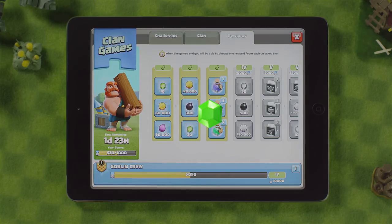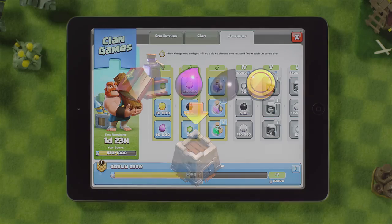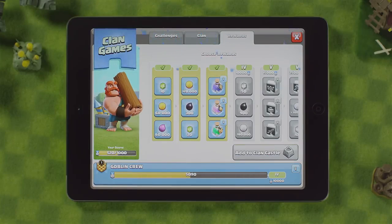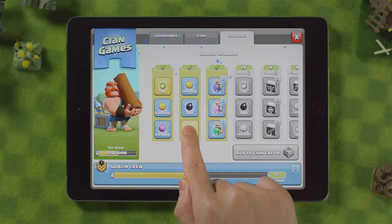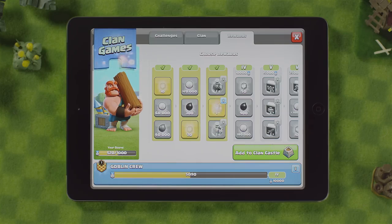Gem rewards will automatically be added to your gem count. Resources and magic items will be stored in your clan castle, which will house your treasury and magic item storage. So make sure you have enough storage space, Chief. Only when the clan games are over can you collect your rewards. My clan managed to achieve three thresholds, so we get to collect just as many prizes.